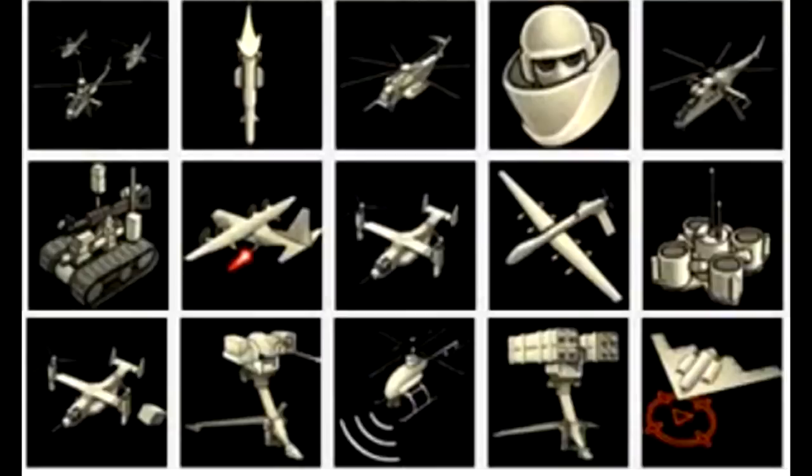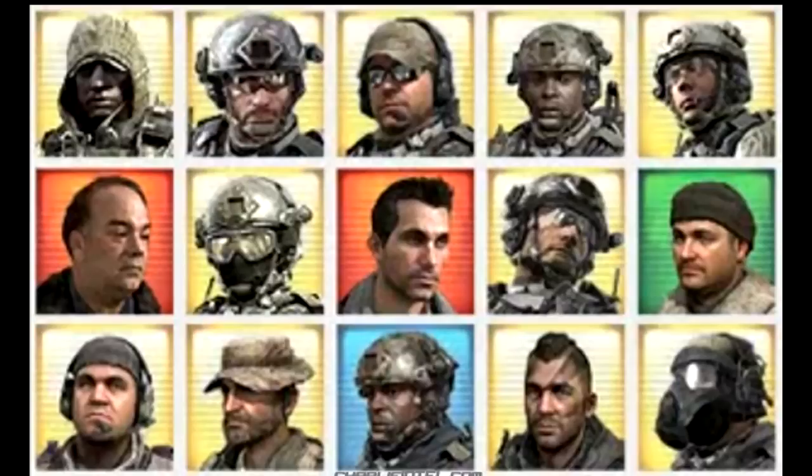The following images are from the gamer pics that you can have for your Xbox 360 accounts. Some of them are killstreaks — we have the predator missile, the juggernaut, attack helicopter, chopper gunner, the turrets, and I think that's an AC-130. You also have some of the playable characters in the game.